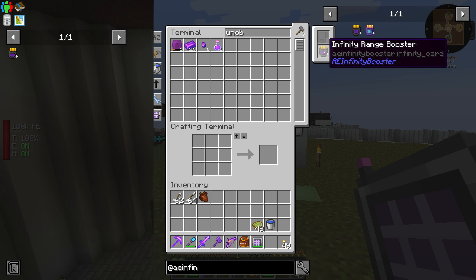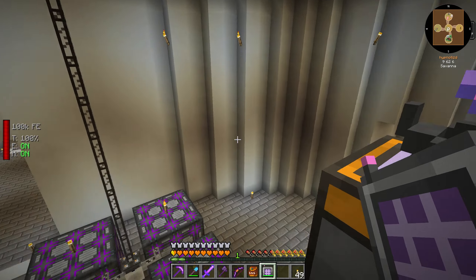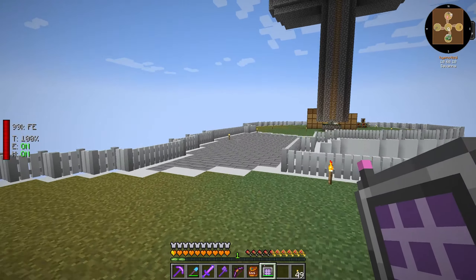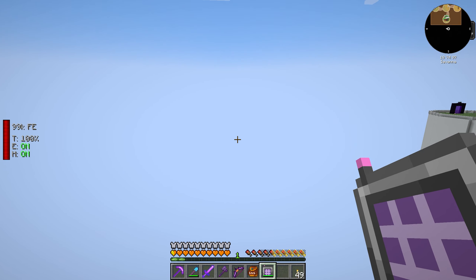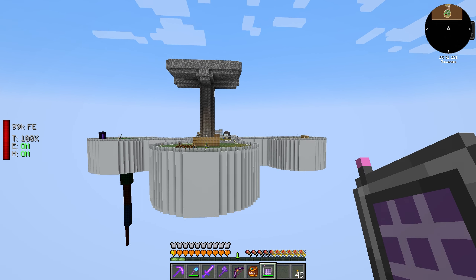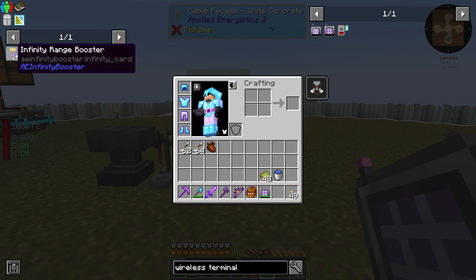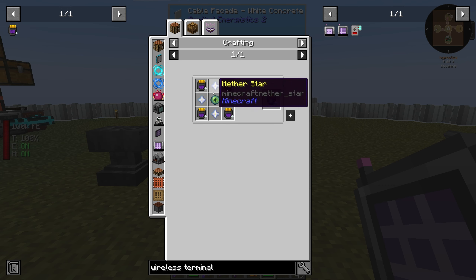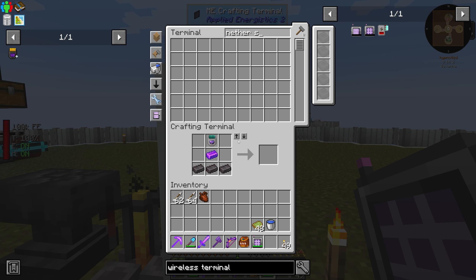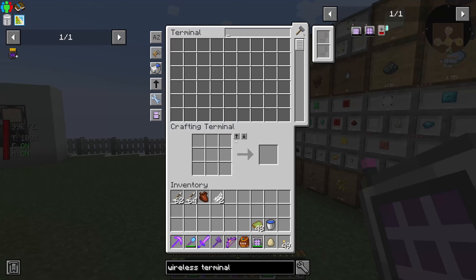I would have expected this infinity range booster, if it's in the correct spot on this terminal, to allow me to use this terminal from far away. There must be something I'm missing. No research needed - I literally just came downstairs and saw this thing. This works at 9.22337203 times 10 to the 17 meters - so basically that's infinity. So I was missing that you don't put it into the terminal itself; you put it in the wireless access point. In the past when I've had infinity range boosters, it goes on the actual terminal - not the wireless access point. So now we can use this thing everywhere. I don't know if the dimension one also gives unlimited cross-dimension range, but we'll find out. We'll need to make three more and collect some nether stars, which we haven't done yet.